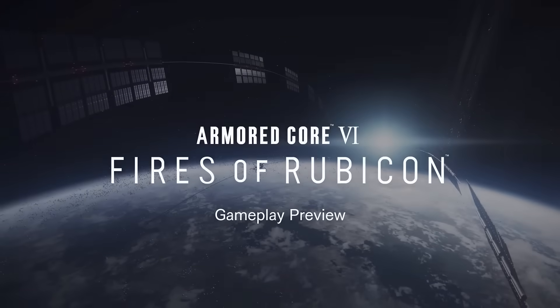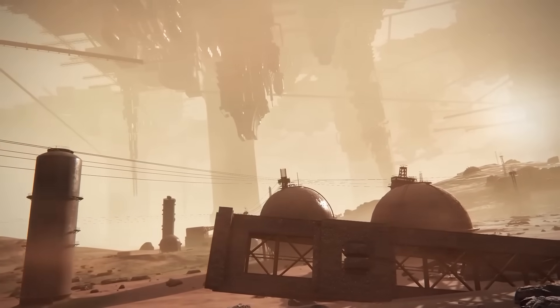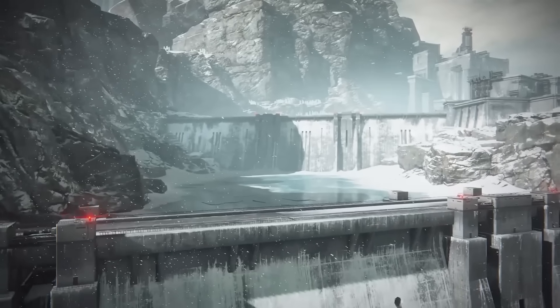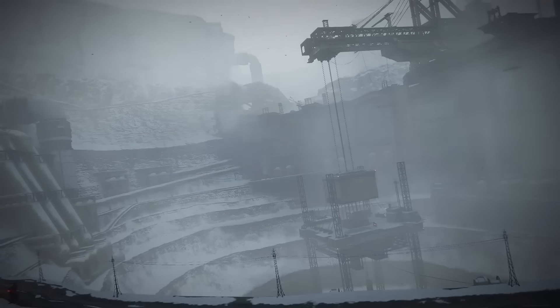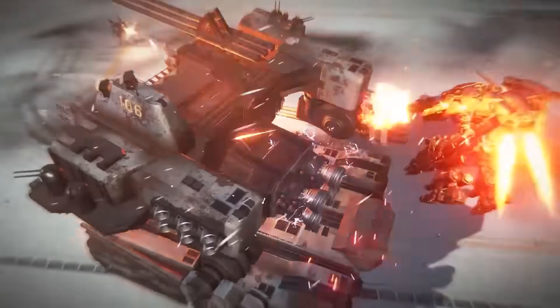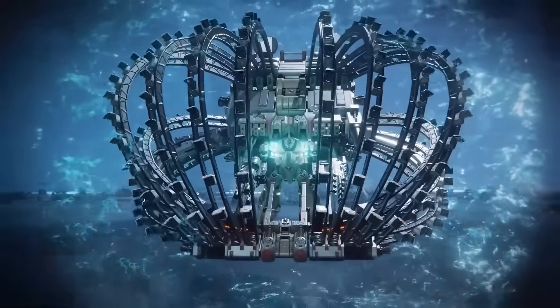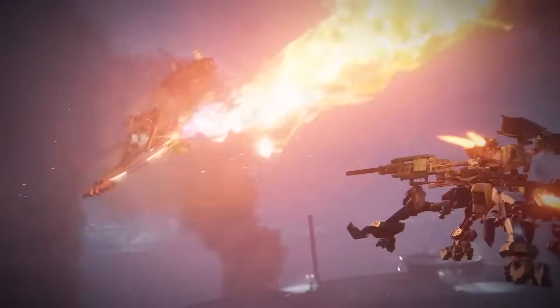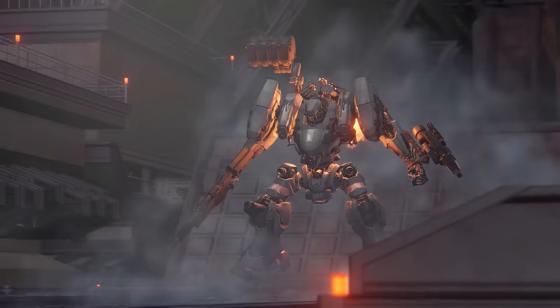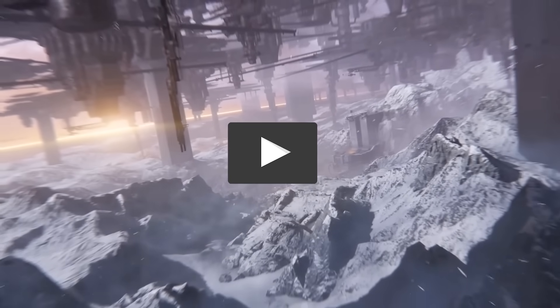A few days ago we got our first look at unfiltered Armored Core 6 gameplay, showcasing everything from the HUD to the intro of the first mission, and even giving us a look at boss fights. Today I want to approach it from a different angle and cover 8 details that you likely didn't notice, because there was an overwhelming amount of information. If you enjoy all things FromSoftware and want to stay up to date on Armored Core 6 and Elden Ring, go ahead and hit that subscribe button.